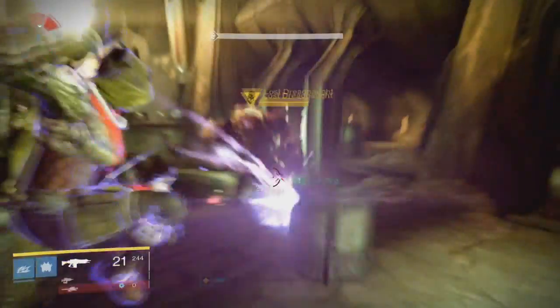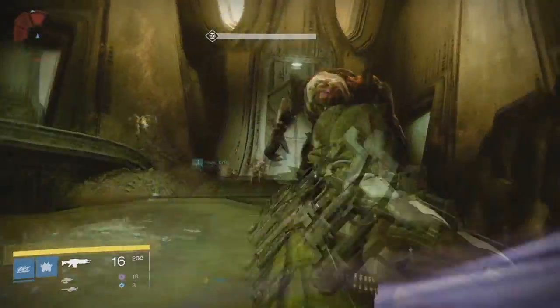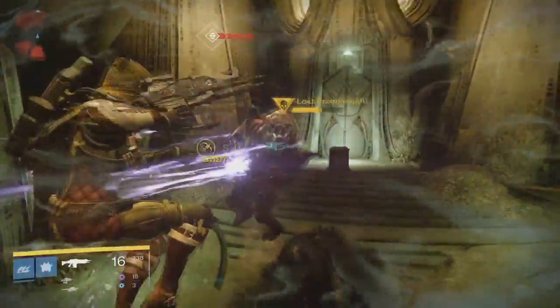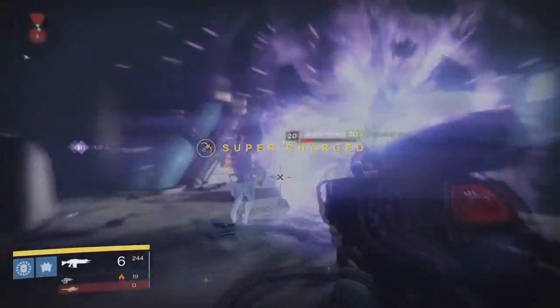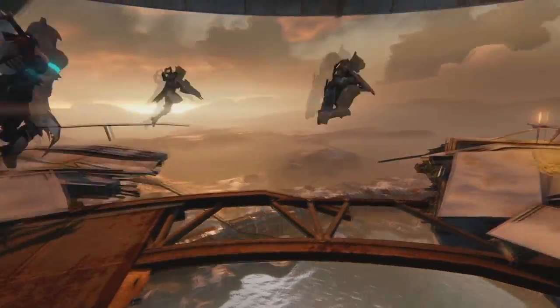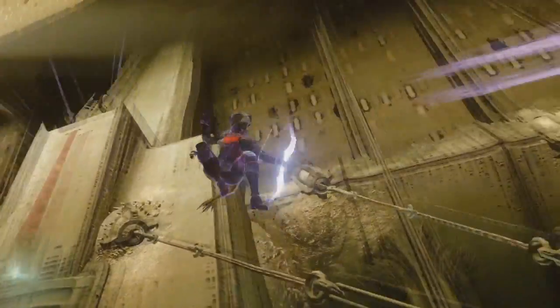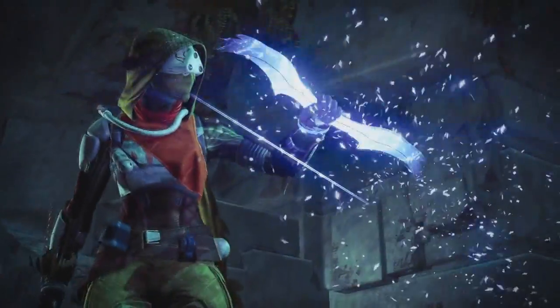Starting with the Hunter's subclass called Night Stalker — this subclass looks awesome. Creative director Luke Smith described this new Hunter class as something like a point guard: he can score sure, but he excels at assists. The Night Stalker is the Hunter's first true support class, designed for crowd control that makes it easier for the Titans and Warlocks in the crew to score kills. The Night Stalker's super is called Shadow Shot.